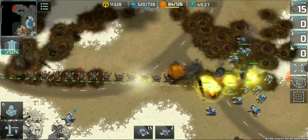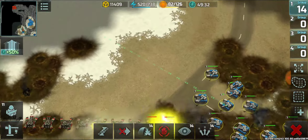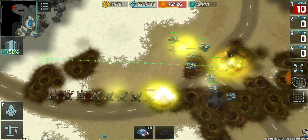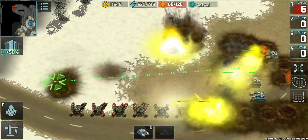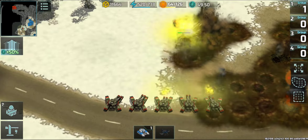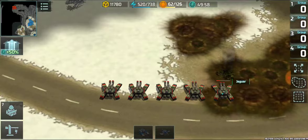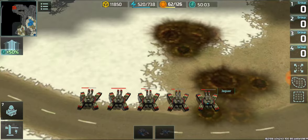I'm maneuvering the hammers so the jaguars will be able to fire. With no gaps in the jaguar line, the jaguars are winning — for the first time in a big battle, jaguars are winning. When they're all together they perform better, leaving no gaps, and the massive explosive radius can also damage surrounding hammers. Five jaguars remain victorious.